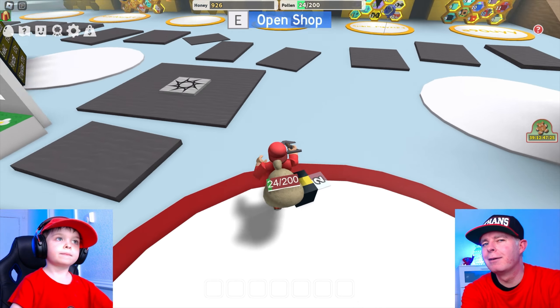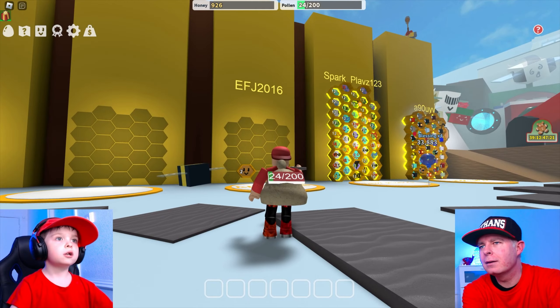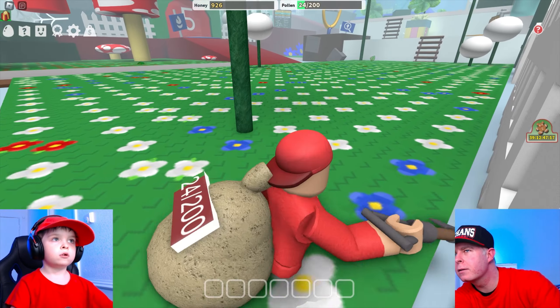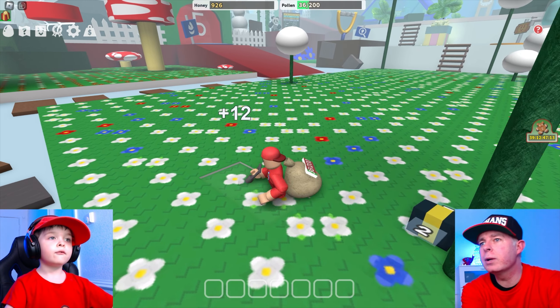Press E to leave. How much honey do I have? We don't know. What are we at? Hang on a second — we're nearly halfway there. We're nearly there, so just keep mining — or digging. I keep saying mining.